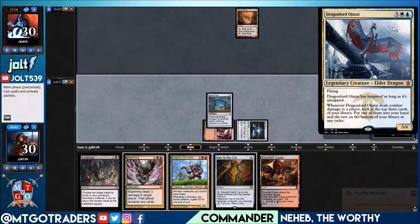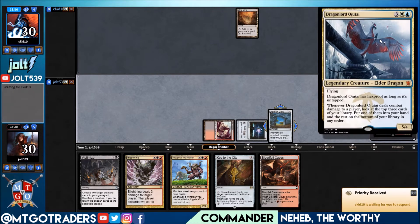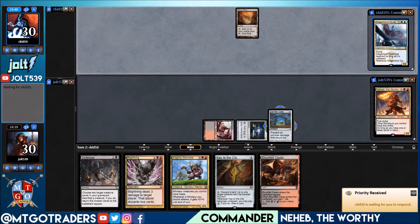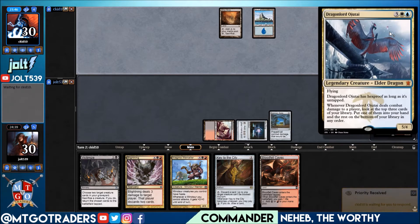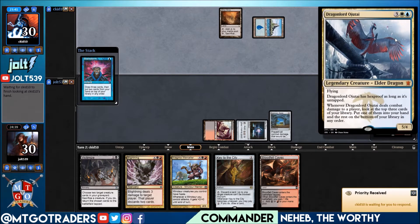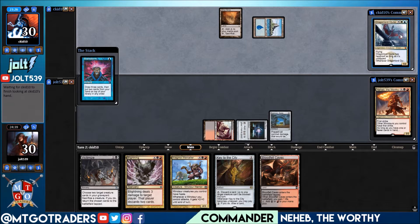Playing against Dragonlord Ojutai — it has hexproof as long as it's untapped, and whenever it deals combat damage to a player, you look at the top three cards of your library, put one in your hand and the rest on the bottom. Pretty fun. I'm not a huge blue-white person, but Dragonlord Ojutai was one of my favorite dragons out of the set. Really cool design — hexproof while untapped, then when it swings in you get that little Brainstorm action. I felt it was a well-designed Magic card.